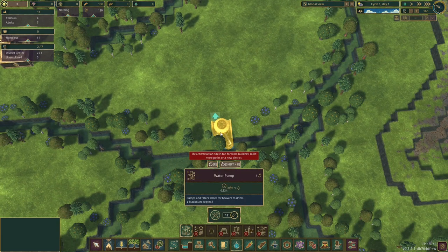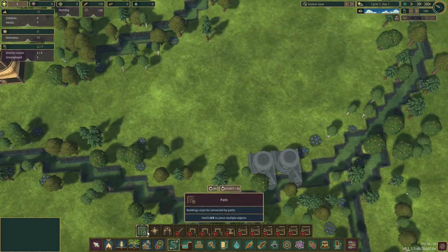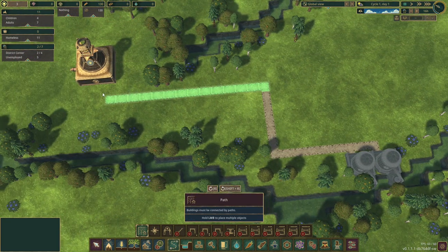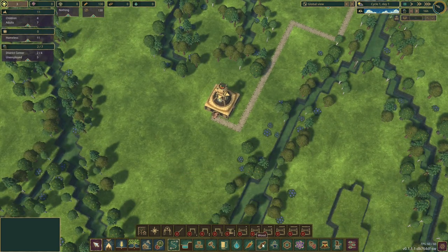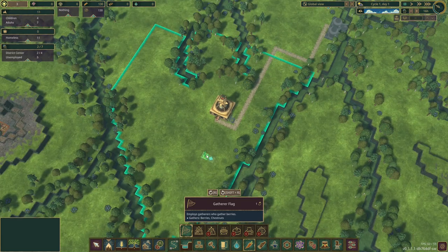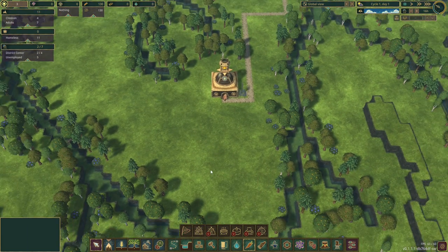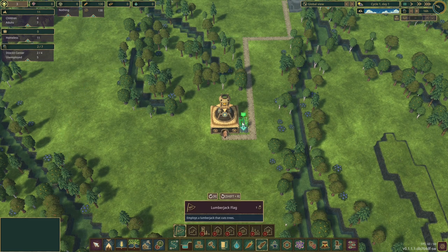Every game we need a water pump, so let's throw a pump in there — let's throw two in but make one a low priority for a little later. Connect up the roads. I'm going to get a gatherer flag early on. Folktails don't particularly eat berries but they're good early food, so we'll go with that. We've got plenty of farmland so that won't be a problem. And we're going to get ourselves a lumberjack flag.